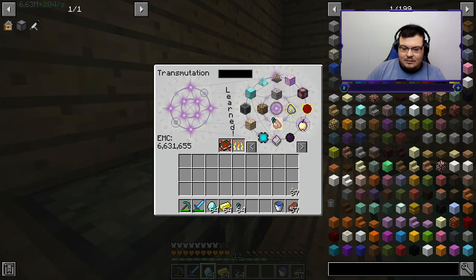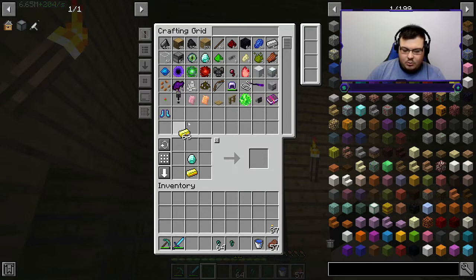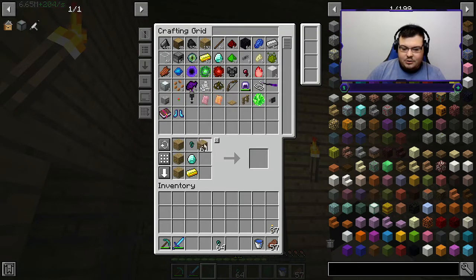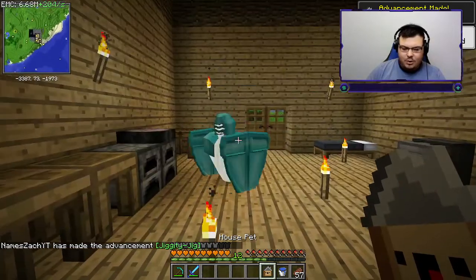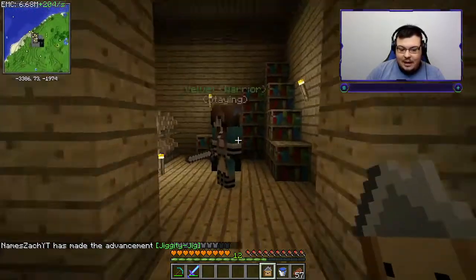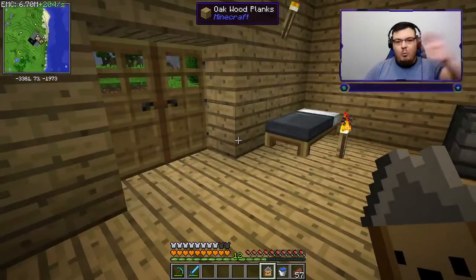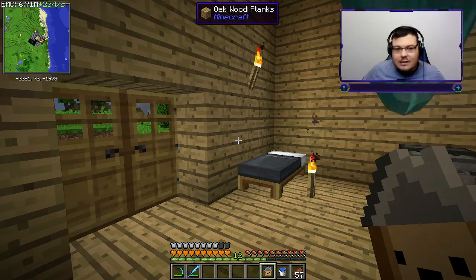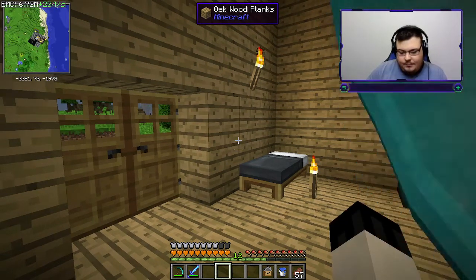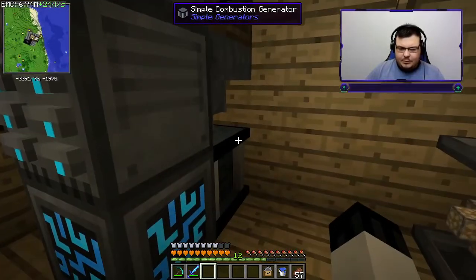A diamond goes here, a piece of gold goes here, and then the nugget goes here, and then we just surround it with wood and we make ourselves a home pet. You might be asking why do I need a home pet — it's because we are going to be doing some exploration. I get one of these guys because I have one of these girls — that's kind of cool. This is our home spawn point.